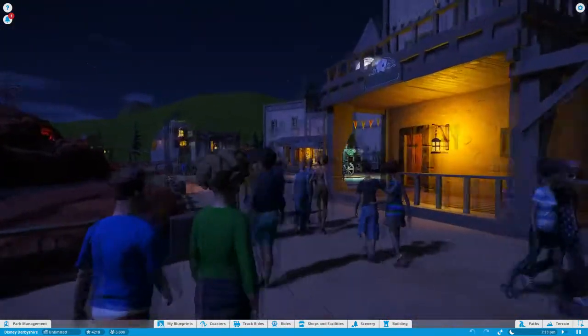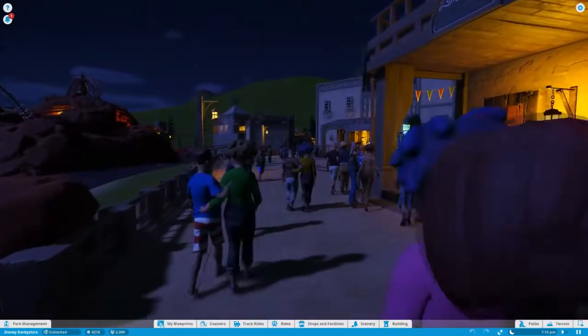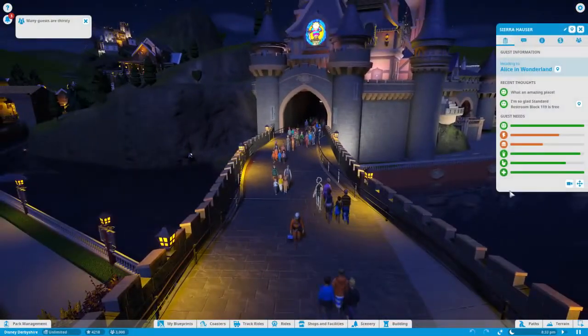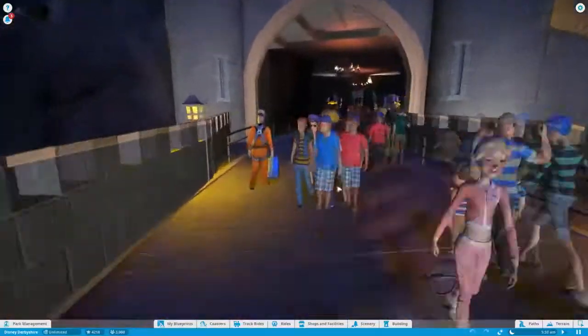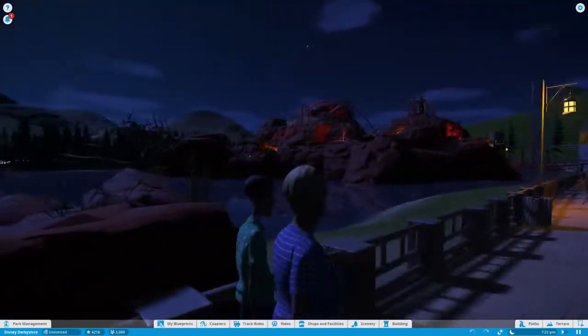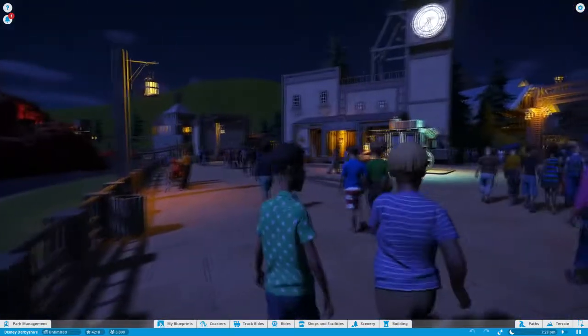You might be asking why you need to know this. At this point in time, the only accessible options the game gives you to view your park in a first person view is to either mount the camera on one of your guests or zoom in all the way. If you mount the camera to one of your guests, you can't control the camera. If you just zoom in your camera all the way, the controls aren't very intuitive for that. Until they add in a feature where you can use your avatar to walk around the park, this is a decent alternative.